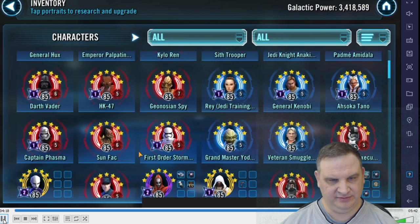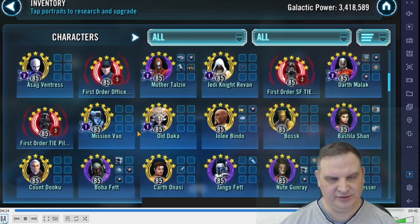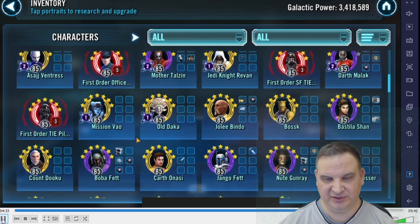Just one Zeta on Vader. If you're not going to use his leadership, that's fine. But the second Zeta I would recommend for Vader is No Escape. I waited a while before I put that on my Vader, and once I got it I was really glad, because pulling Geospy out of stealth, for example, is really good. Other characters — Nightsisters, whoever might be hiding in stealth — pulling them out during your Merciless Massacre is really strong. It's better than it seems, it's worth the Zeta.